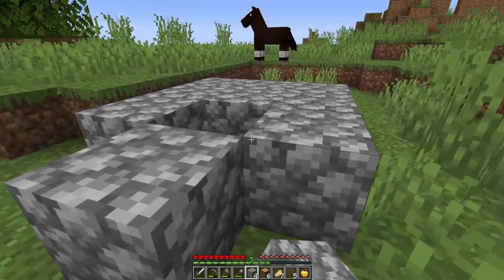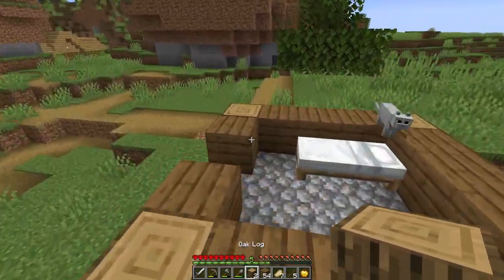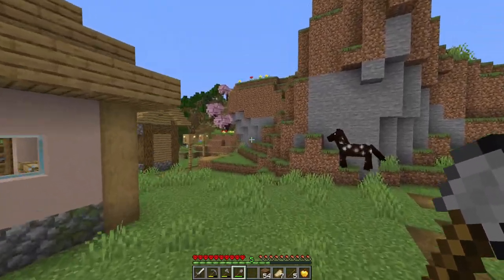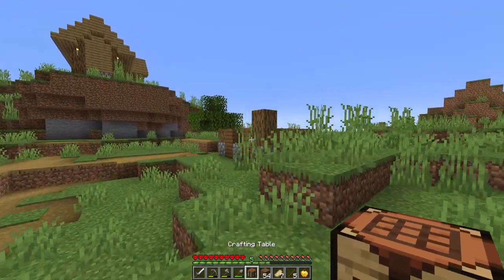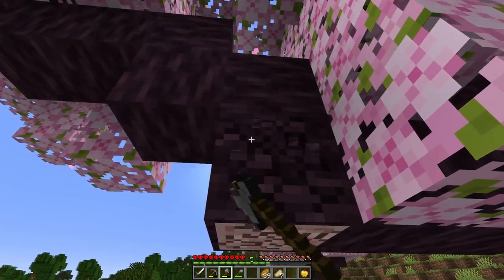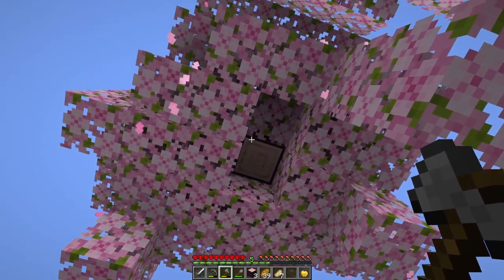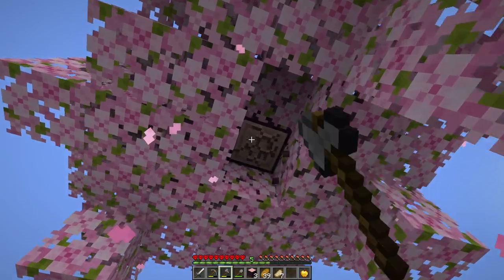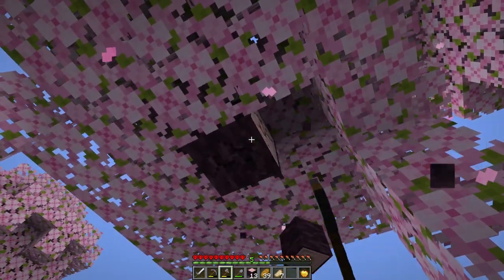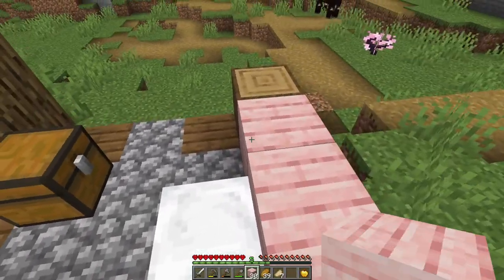I'm gonna build myself a nice little basic starter house — it's basically just gonna be a villager house. I've got the foundations in so far and now I'm out of resources. We've got the new cherry biome over there — I've gotta go and make use of it. Let's use cherry wood. I actually love the cherry logs, like the unstripped one — it's such a unique looking block. I'm glad they've changed the texture of the leaves since they were first added, because that first texture was a bit iffy. Let's plant some cherry saplings too.